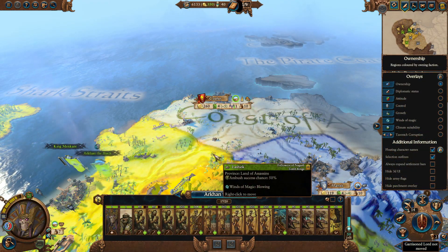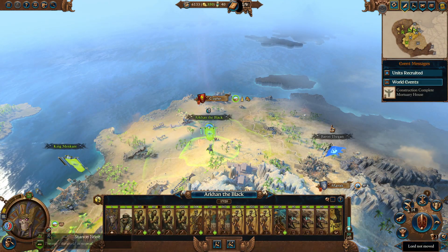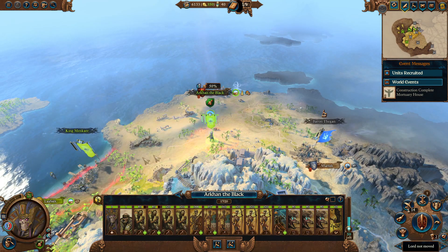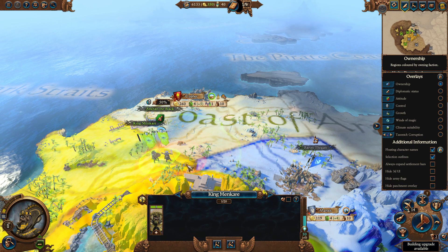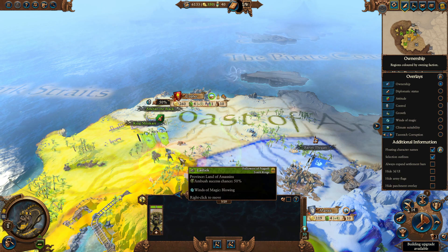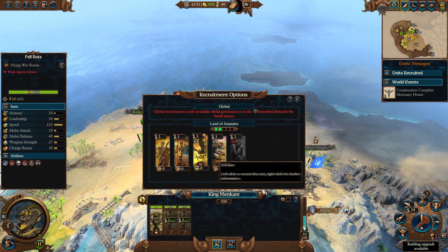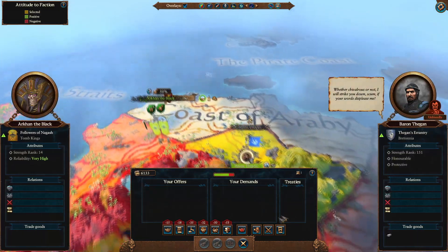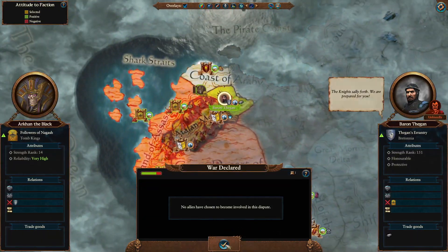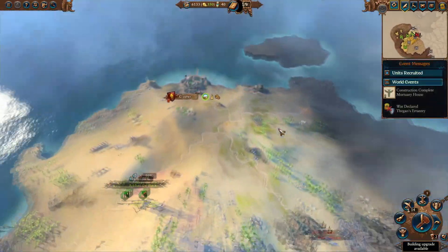Next turn you'll want to move Arkhan's army close to Martek while still being able to go into amber stance. Move the second army close to Arkhan and start recruiting units. You can go for felbats, but I would recommend just skeleton spears. Declare war on the Bretonnian faction in the settlement and then end the turn.